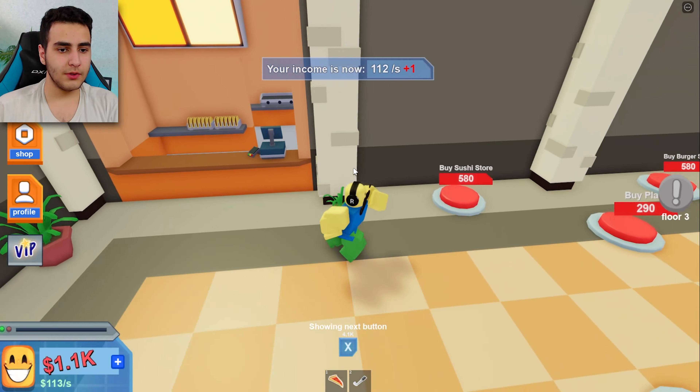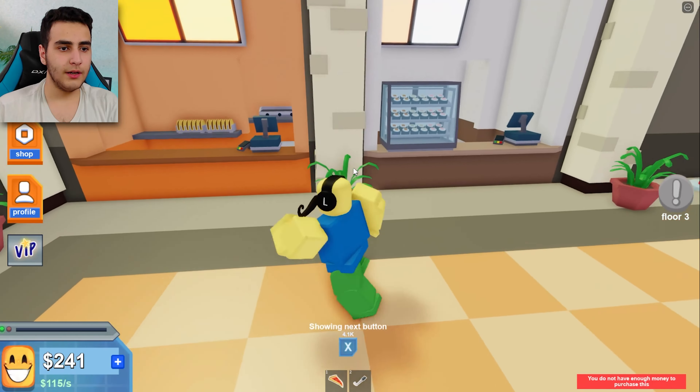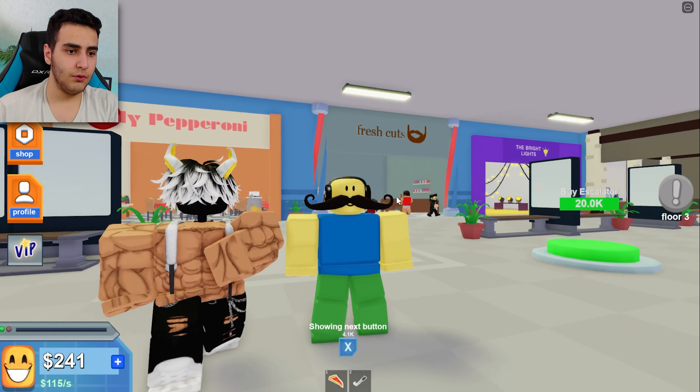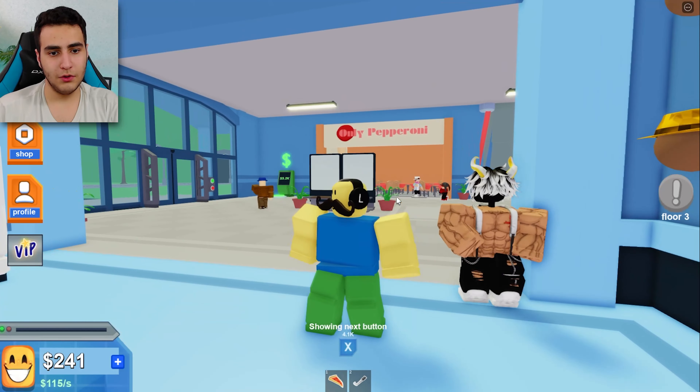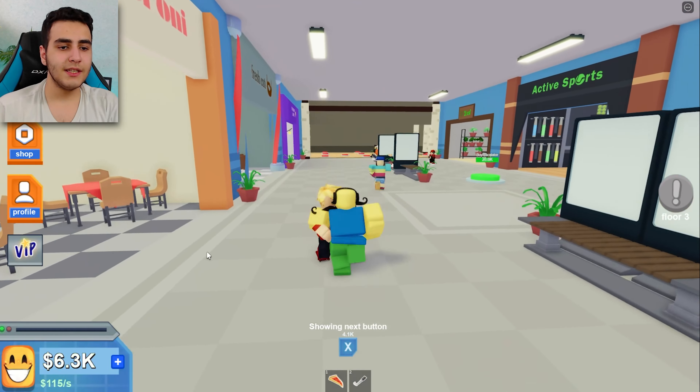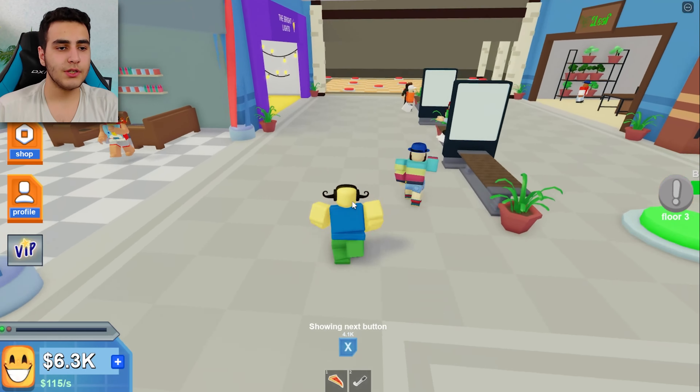Buy the taco store — it's in the food place. This is gonna cost me so much money bro. How did this dude get this mustache? She has to be my daughter bro — is this a normal customer? Look at him, he's looking so cool. Okay guys, now we have 6.3k.